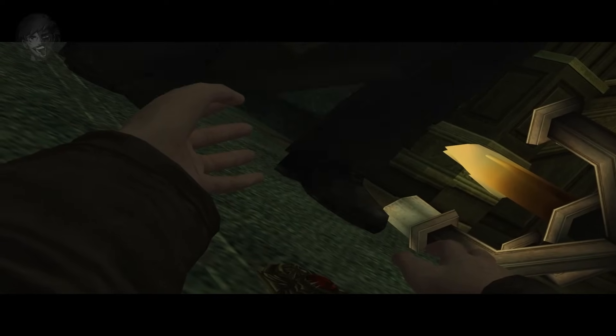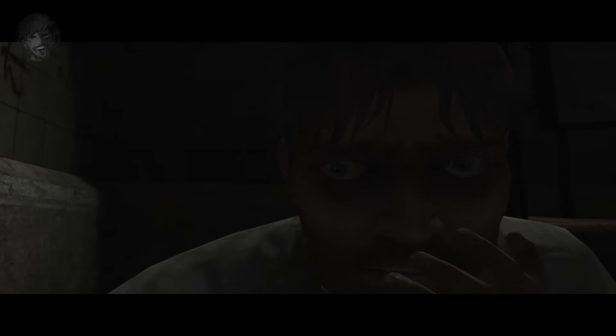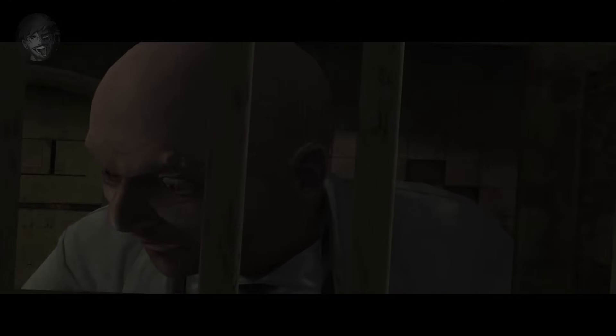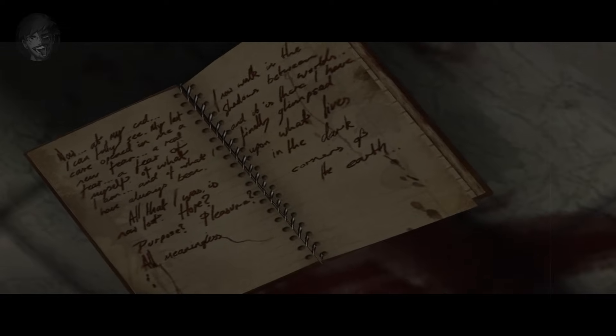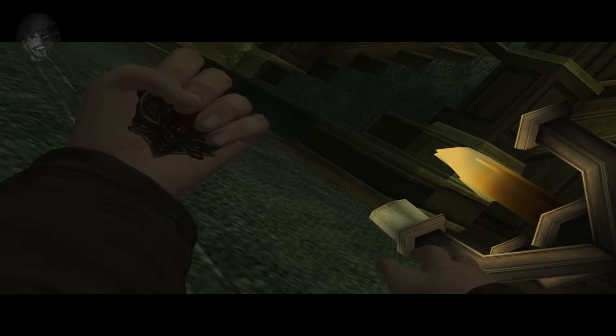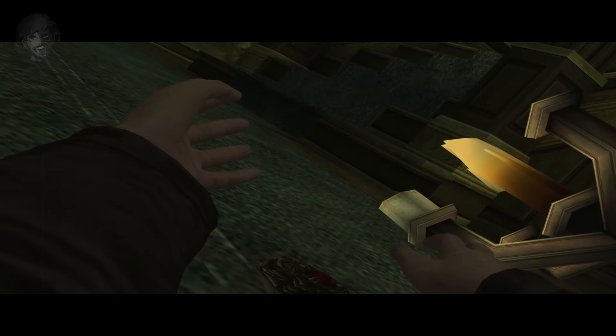Jack passes out in shock and is committed to Arkham Asylum once again, having gone completely mad. The extended ending — locked behind obtaining a top ranking, though mods help — reveals what it all means. After passing out in the Order's headquarters, Jack regained some of his lost memories from the six years he couldn't remember. He has a vision of speaking to a member of the Great Race of Yith — the same creature that came out of the portal in the Harmonic House at the start of the game.